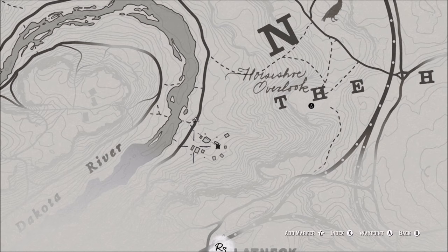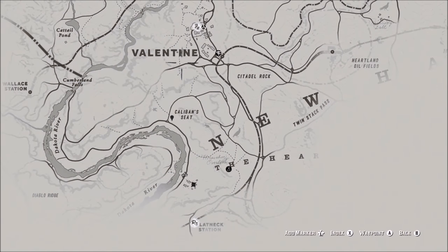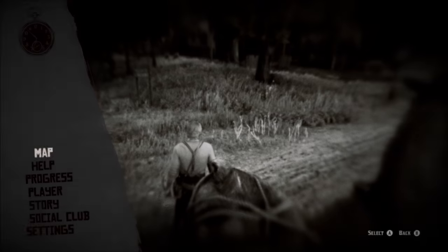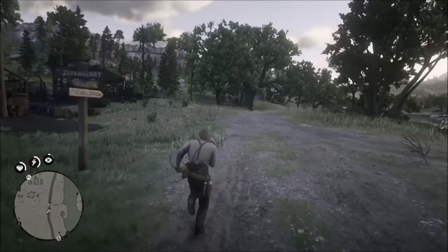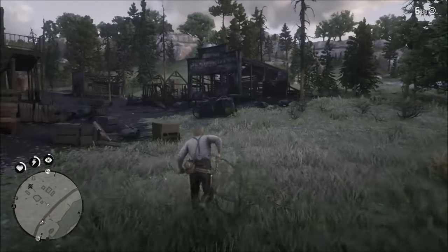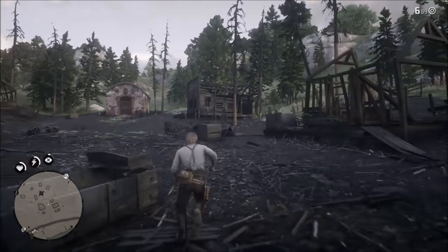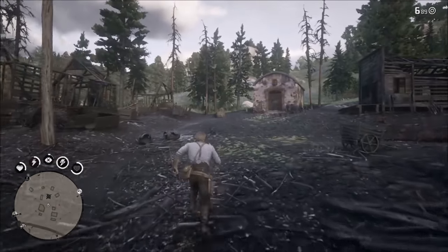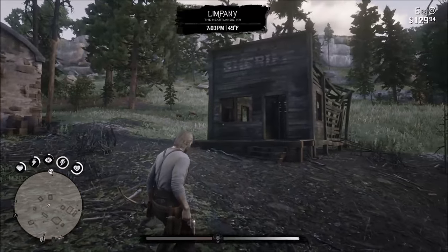Number one: go collect the $500. So you got through chapter one — that was the tutorial — and now you're in chapter two at Horseshoe Overlook in the Heartlands area. Right beside Horseshoe Overlook you're going to see a bunch of little boxes and it's going to be called Limpany. In there you can find a free gold bar.